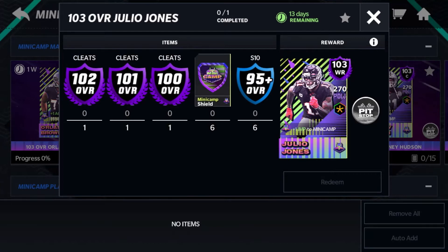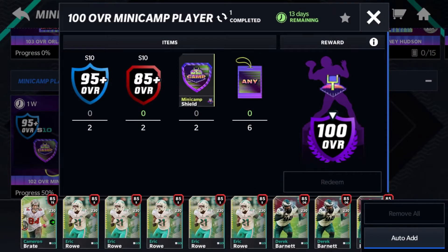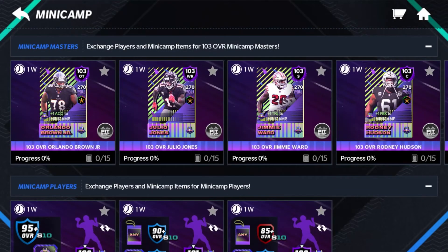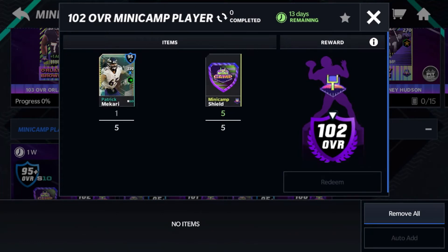Each card needs to be built individually. It's not too horrible if you have some stamina — you can blitz through it or use the blitz events. A 100 overall costs two 95s, two 85s, two shields, and six badges. These players aren't bad to roster even if you don't want to go for the master, and they're usable cards on your team.